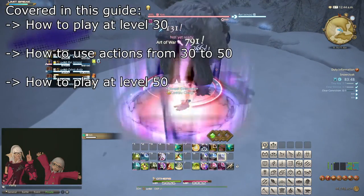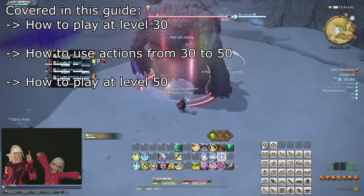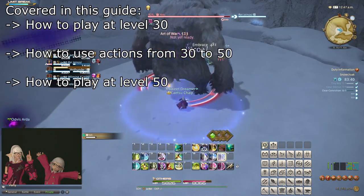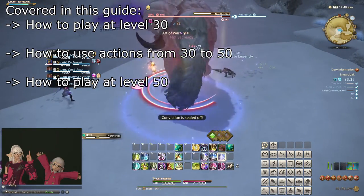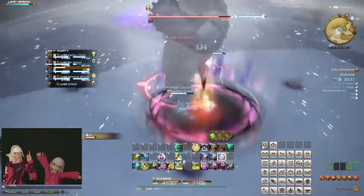If you're about to pick up Scholar for the first time and find it a bit confusing, then this video is for you. This guide starts by teaching you how to play Scholar at level 30, and then explains how to use all of the actions you learn from level 30 to 50 in order. We finish with a combat rotation alongside healing tips and advice for level 50 that encompasses all of the things you learn throughout this guide.